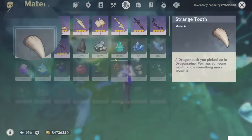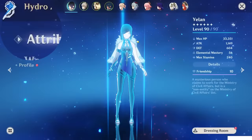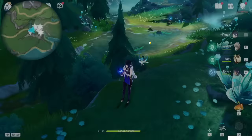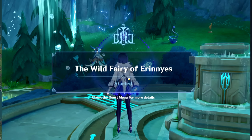Hello guys and welcome back to my channel! In this video I will show you the farming route for the Ascent Material Lake Light Lily. This Ascent Material is currently only used by Forena. I found in total 78 of them, plus one shop which will sell 15 of them for one time only. The only prerequisite for this shop is to complete the World Quest, the Wild Fairy in Erinys.